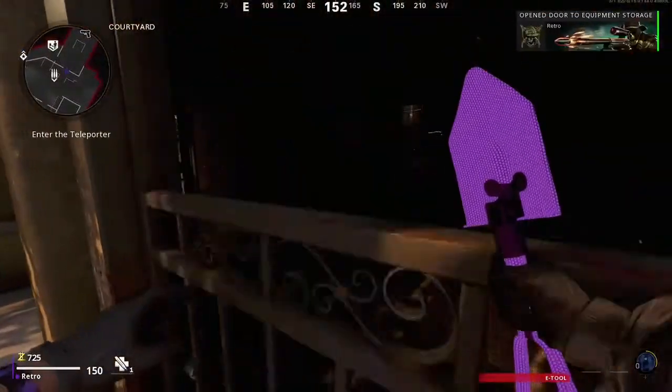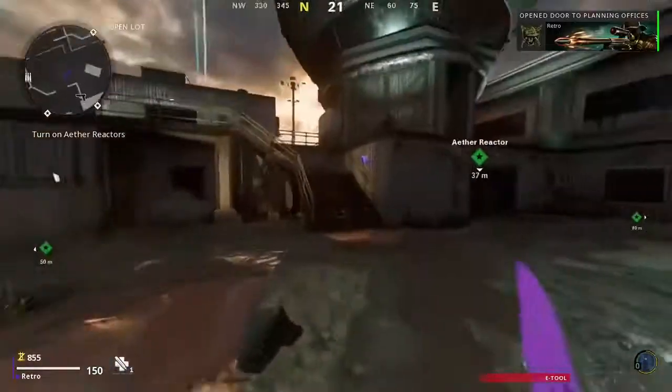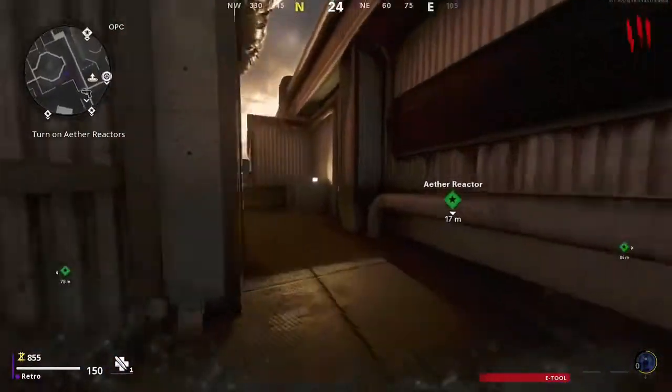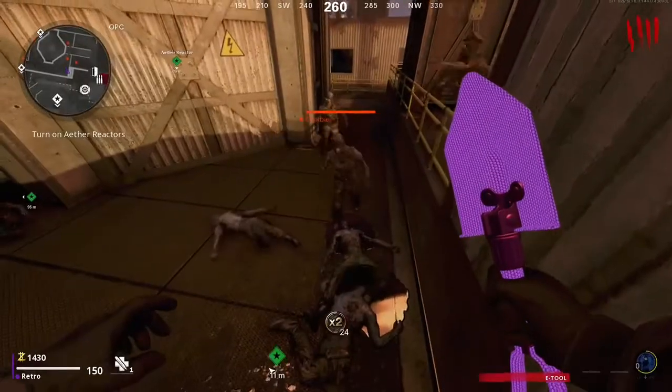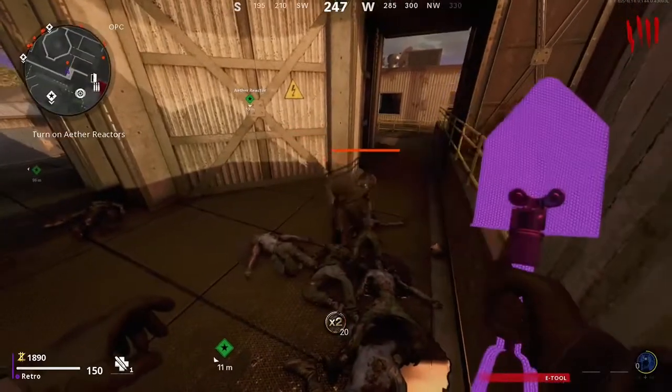First, you're going to open the village gate and walk up to the portal. Then go to the left gate, and when you hop up here you'll see there's a little air cooler — hop on top of that. You'll start to notice that the zombies come over to you, and you just hit them with whatever melee weapon you're using at the time.